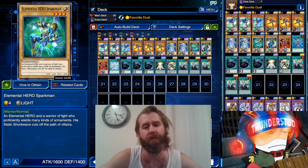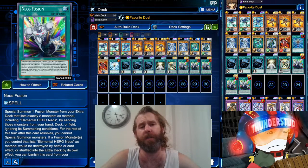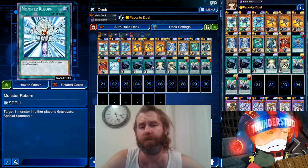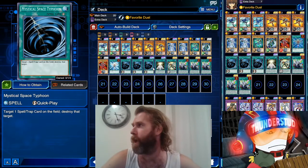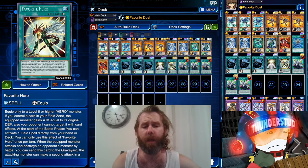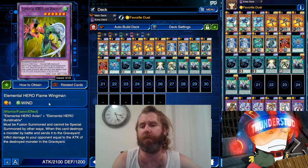It's honestly kind of crazy. We're running more Neos to set up the graveyard even further. We've got Favorite Hero — maybe run more Favorite Heroes instead of a Monster Reborn. You could even cut back on one Mystical Space Typhoon to get even more Favorite Heroes.